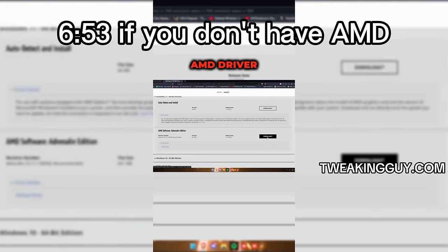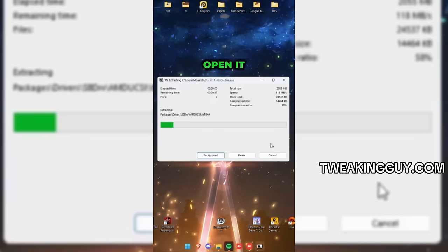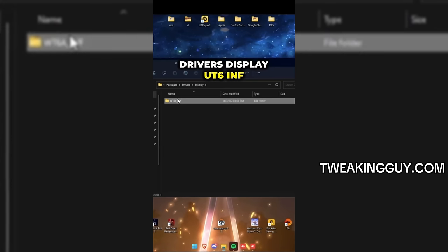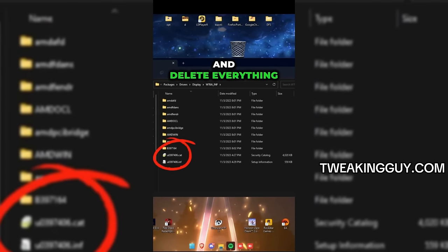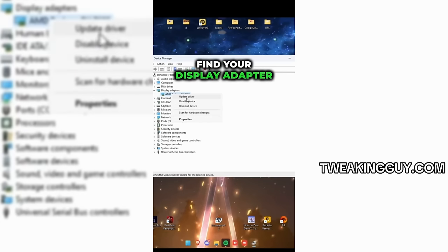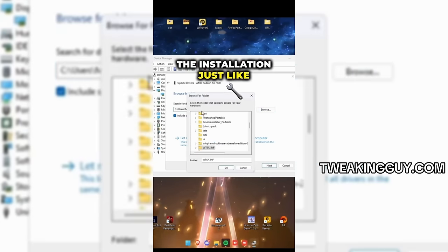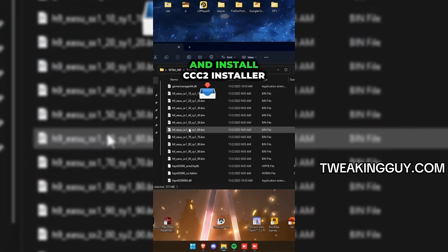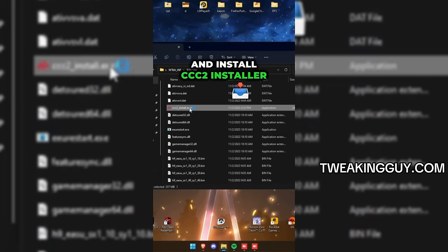Then go back to After Install. For AMD: go download the newest AMD driver, extract it, open it, go to Packages, Drivers, Display, W6AI_INF, and delete everything except the last three files as shown in the video. Go to Device Manager, find your Display Adapter, and continue with the installation. Then go back to the folder and install the CCC2 installer.